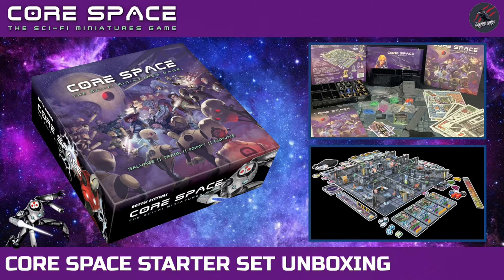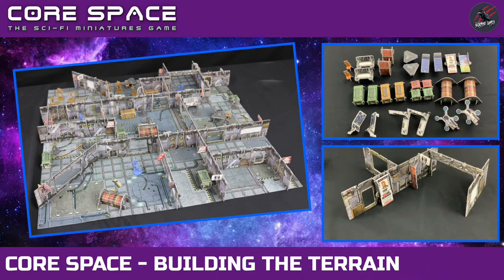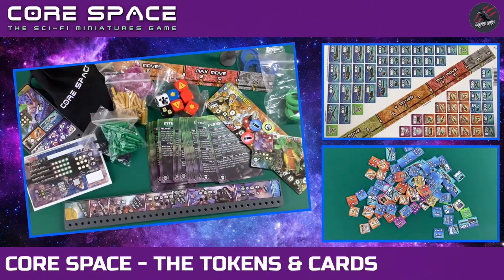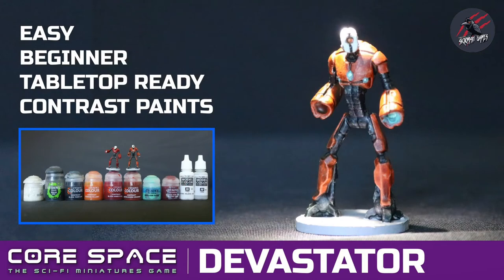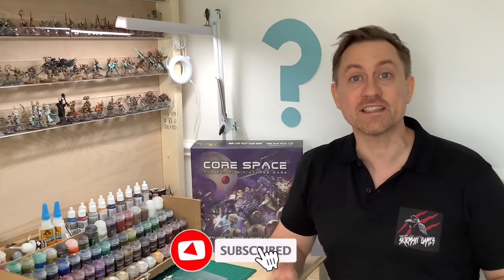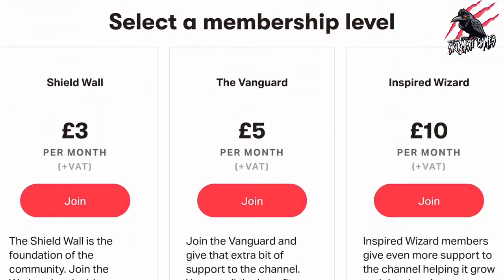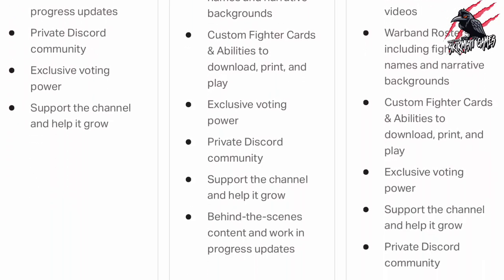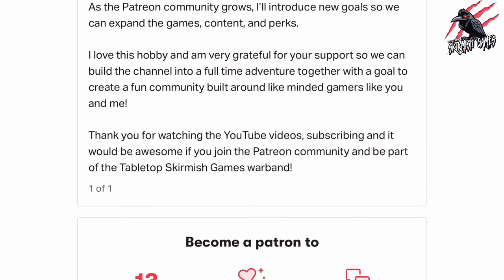I'll put links in the description below to Battle Systems' website where you can get all their products, and also Element Games where you can save up to 20%. You can also watch videos on how to build the terrain and all the different components, and I've done another video going through all the tokens and cards in lots of detail. I've also done videos where you can learn how to paint Ariana and all the other miniatures in the core set. Please like if you liked it, subscribe for more videos like this, and don't forget to hit the notification bell. If you'd like to support the channel, please check out my Patreon page — we hang out on Discord, talk about the hobby, share ideas and help each other out.